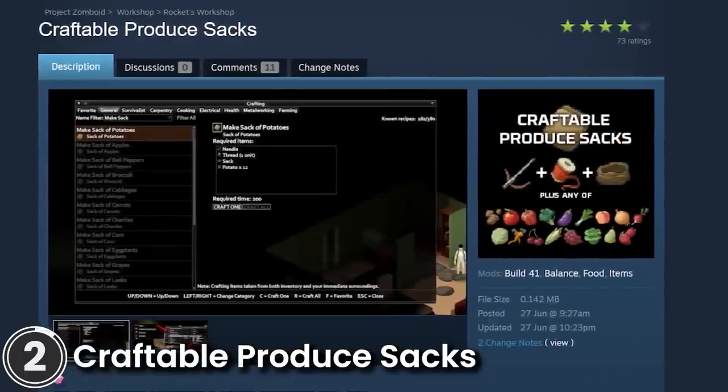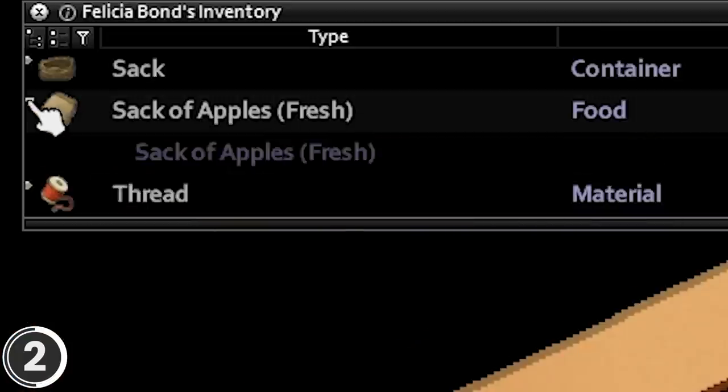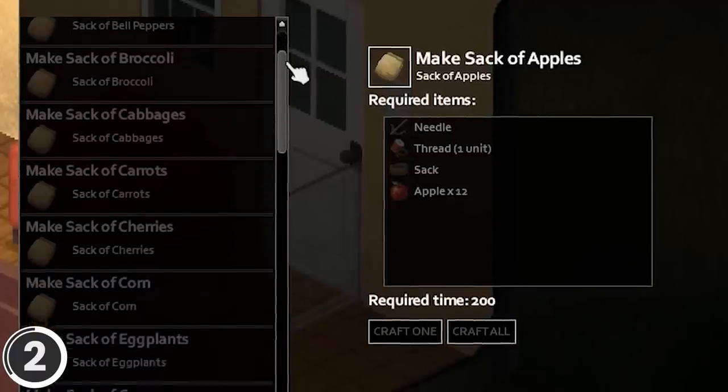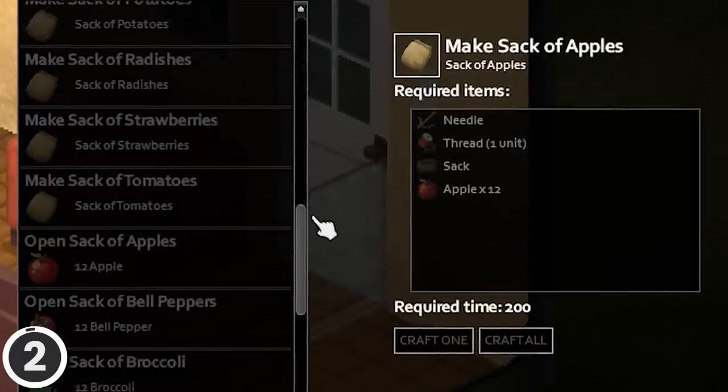Craftable Produced Zacks. This mod allows you to craft produced zacks in the game, which decay in the same way as normal produce. You'll need an empty sack, a needle, some thread, and whatever produce you want to pack.